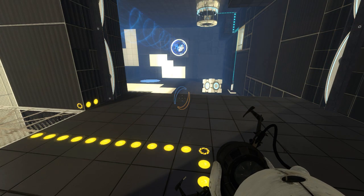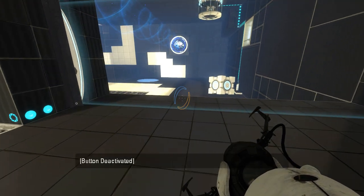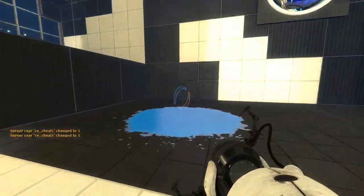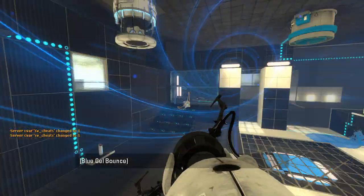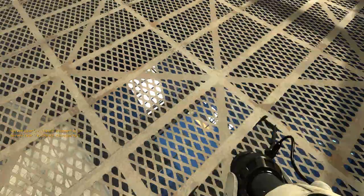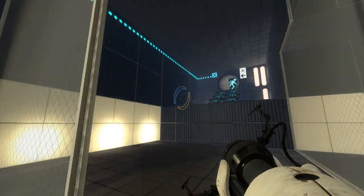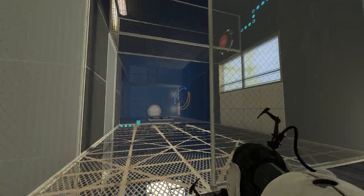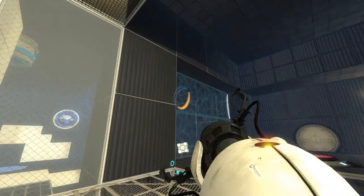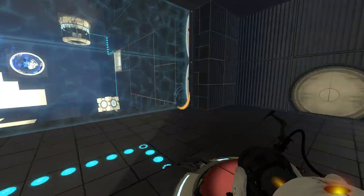This turning off the fizzler doesn't do me much good other than that. Can I get into the funnel? I think I should be able to, right? If I walk over to this one... yeah, I can easily get into the funnel that way. That's good to know. Lots of white around here. Looks like we want gel in here. Doesn't seem too terribly difficult.